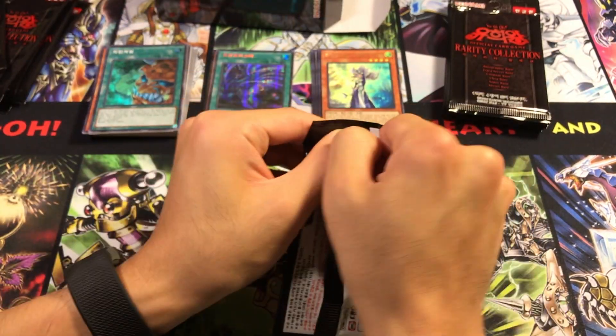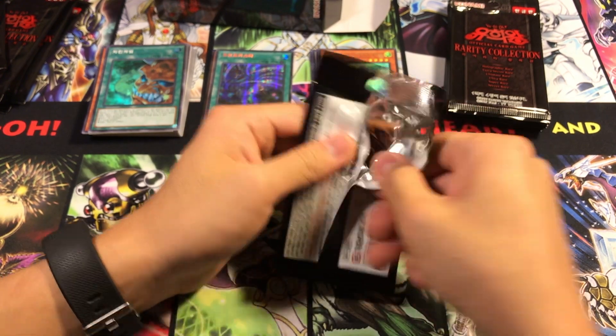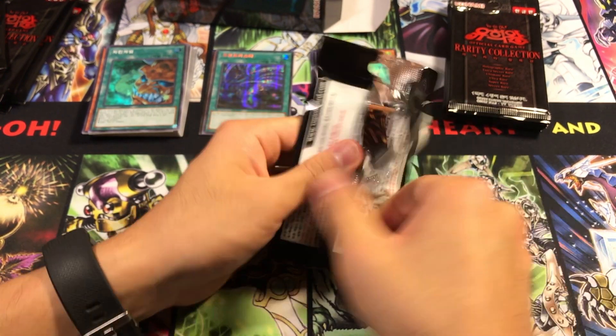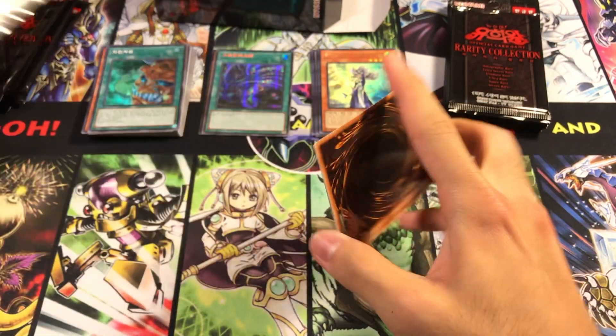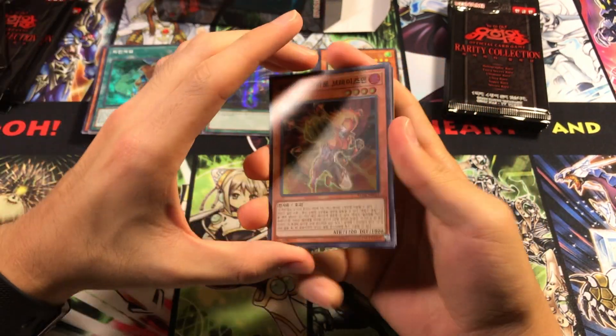Perhaps it's just you get mainly Supers and then sometimes something better. Because in OCG cards, you actually don't get a foil guaranteed or even a rare guaranteed for that matter. So it'd be kind of like getting a bunch of commons in a pack.